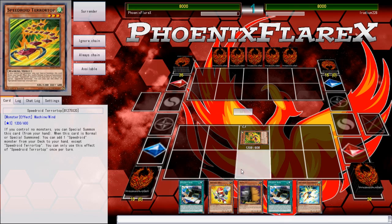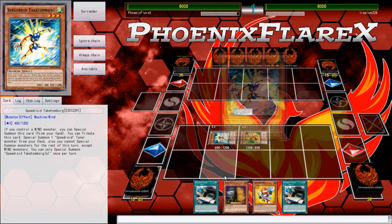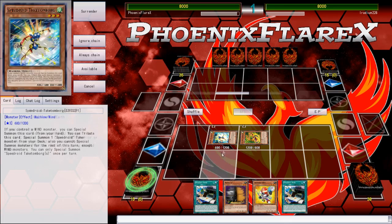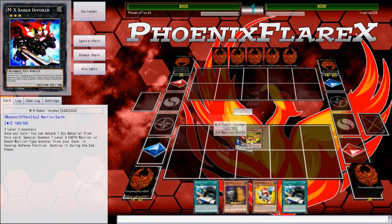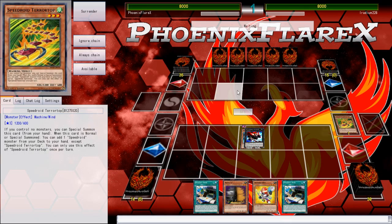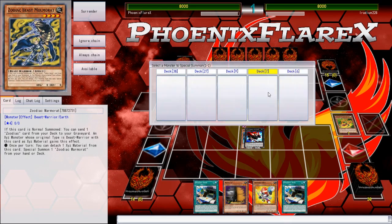It might actually be worth putting something like Bear Man in this build just so you could try and draw into multiple cards. That way you could use Deskbot Base to dig for more cards. It's definitely a thought process, especially since you do Pendulum Summon. Basically, I'm just going to use the Zoodiac Beast play to see what extra card I can get before utilizing whatever I do with my Deskbot Bases.